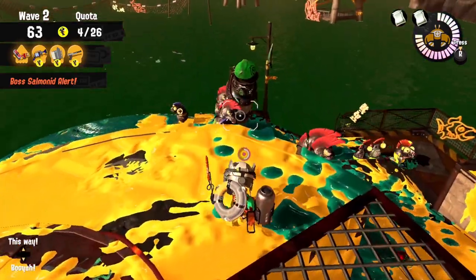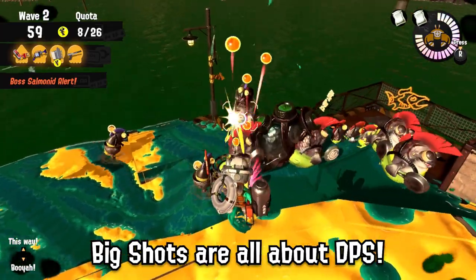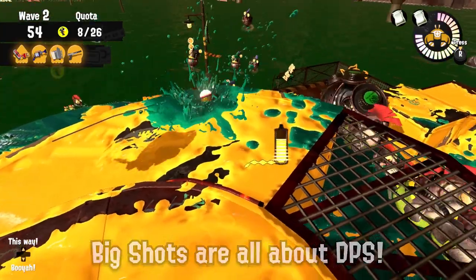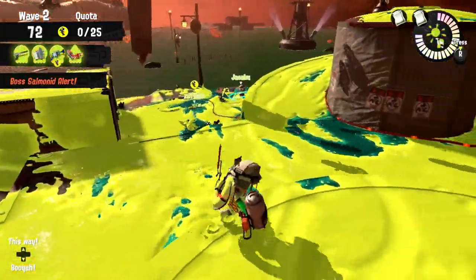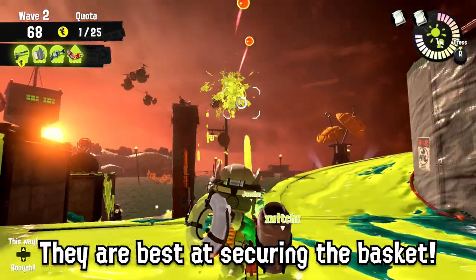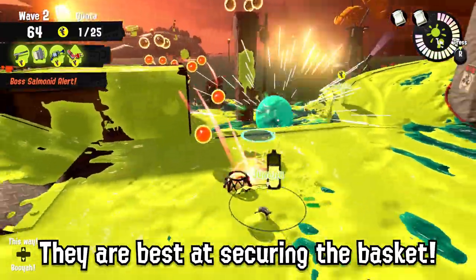But for Big Shots you should absolutely always join, since your massive DPS will annihilate those bosses that every other weapon struggles against. Overall what Splatlings really excel at is controlling the area around the basket. Thanks to their exceptional range and burst damage, there really isn't anything you can't deal with as long as you are in a good position — be it a tower on Sockeye Station or the walls of Hydro Plant.